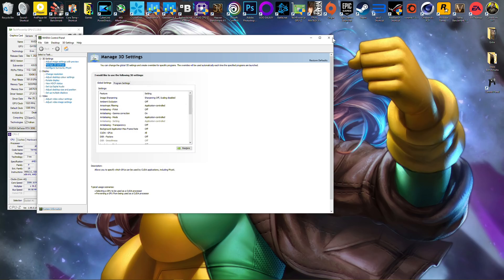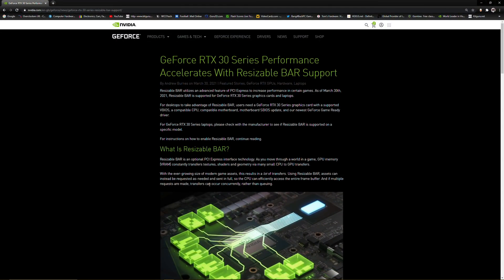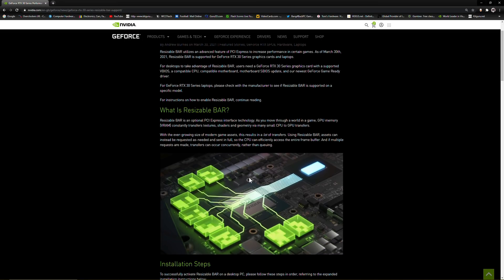Resizable BAR is an optional PCIe express interface technology. As you move through a world in-game, GPU memory (VRAM) constantly transfers textures, shaders, and geometry via small CPU-to-GPU transfers. With the ever-growing size of modern game assets, this results in a lot of transfers. Using Resizable BAR, assets can instead be requested as needed and sent in full, so the CPU can efficiently access the entire frame buffer, and if multiple requests are made, transfers can occur concurrently rather than queuing.